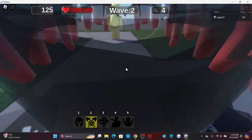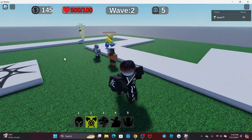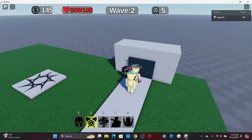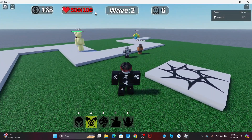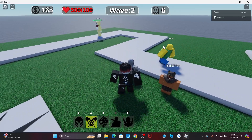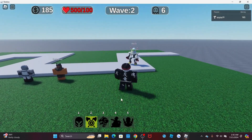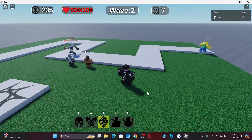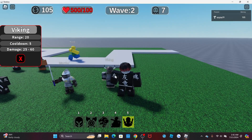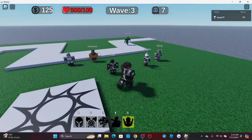I'm planning to make units turn and face the direction of whatever enemy they're targeting, to avoid the issue of units facing the wrong direction. I also need to make enemies fully traverse the path so that health is reduced on contact, and fix a health display showing 500 out of 100 that I just noticed. I spent most of the afternoon rescaling and repositioning the UI so it's more centered. I also fixed an issue where units were clipping into the ground — now they all stay above the ground. These are five out of six of the units.